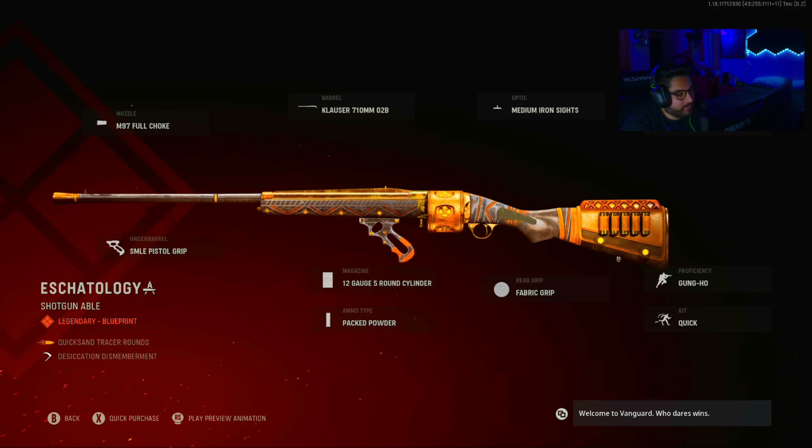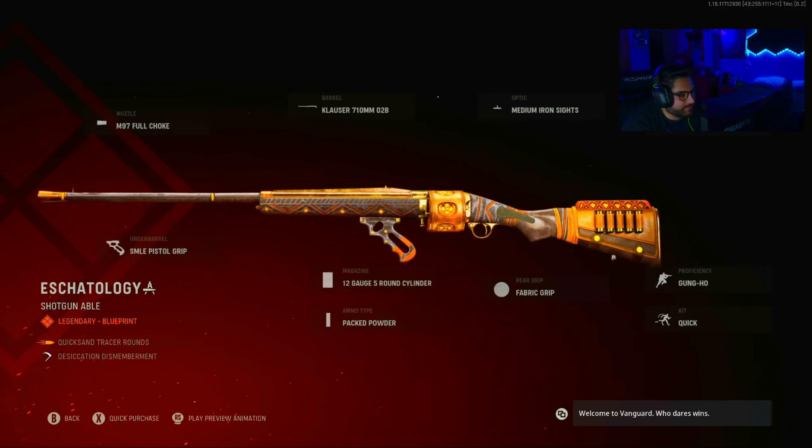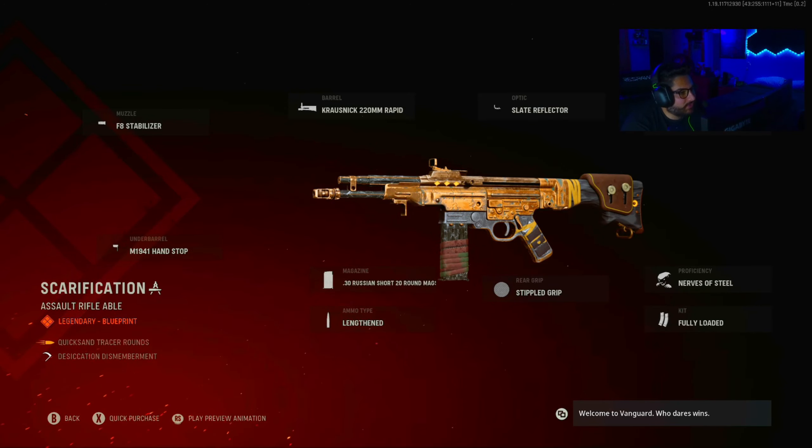S-Cathology? Einhorn. On it's the M97 Full Choke, Clouser 710mm O2B, Medium Iron Sights, VDD Hunter, Gung-Ho Quick, Fabric Grip, 12 Gauge 5 Round Cylinder, Packed Powder, and SMLE Pistol Grip. And this is how it looks.